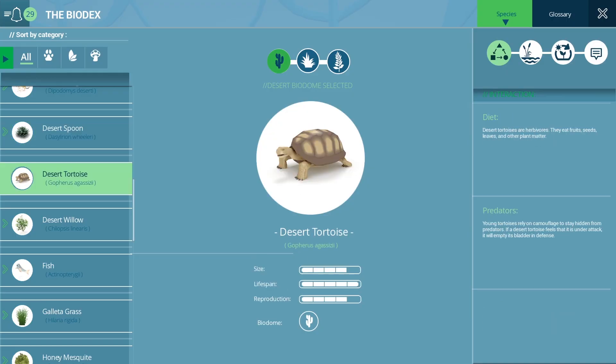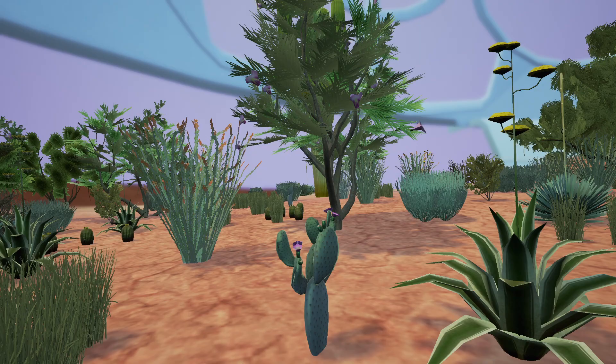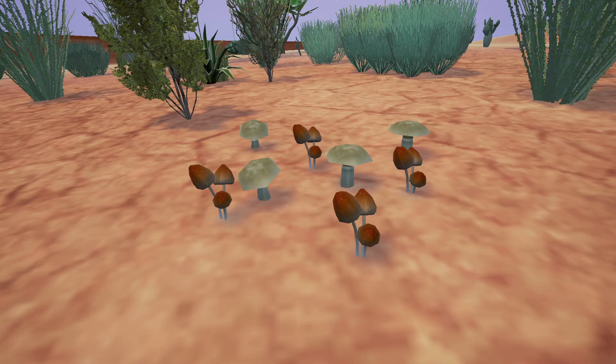Use the tools at your disposal — the biodex and map — to learn about species and make educated decisions about which ones to use. Each plant and animal fills a role: predator, prey, producers, even pollinators and decomposers.